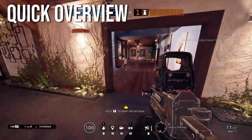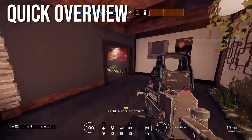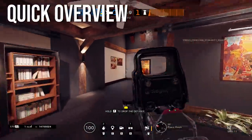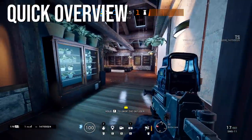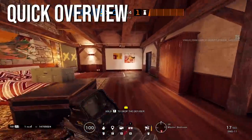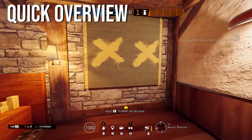Quick recap of top floor callouts: library hall, long, short, canine window, piano, office, master, bathroom, solarium. Those are all the inside callouts. Now I want to give out a few outside callouts and some hidden tricks.